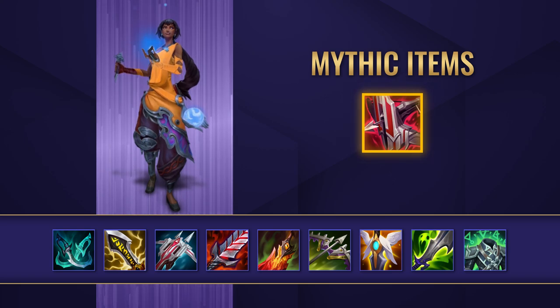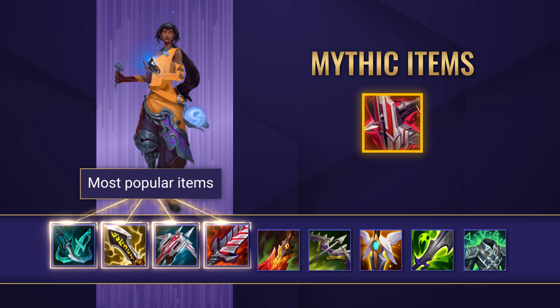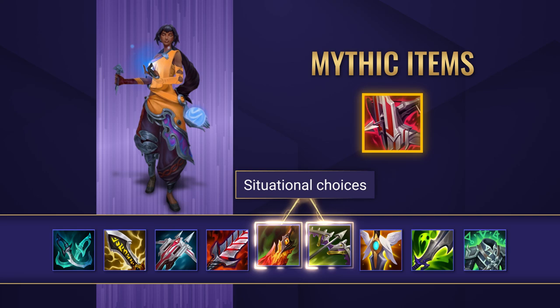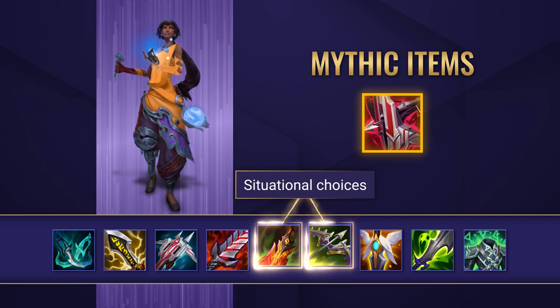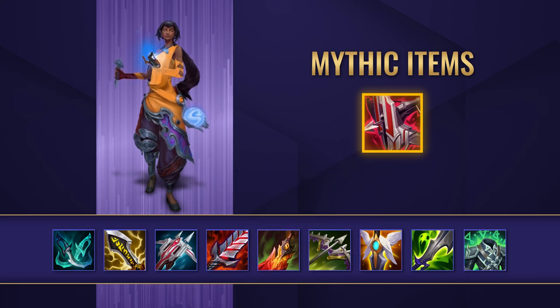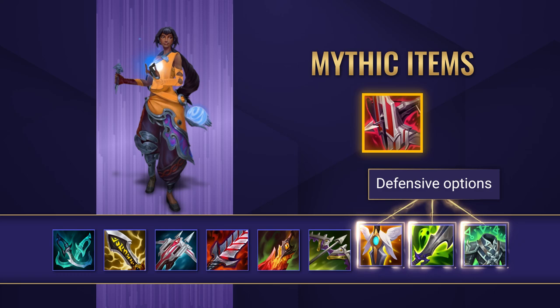Aside from your mythic, there are quite a few interesting items to go for. Phantom Dancer, Infinity Edge, Lord Dominic's Regards, and Bloodthirster are the most popular choices and seem to be the most consistent. Death's Dance and Mortal Reminder are also worth considering — Death's Dance adds to healing potential and survivability, and Mortal Reminder should be taken against comps with lots of healing. If you want some more defensive items, Guardian Angel, Mercurial Scimitar, or even a Spirit Visage can be fantastic choices.